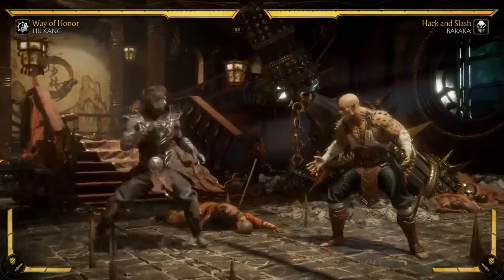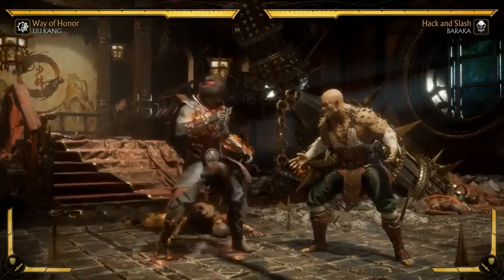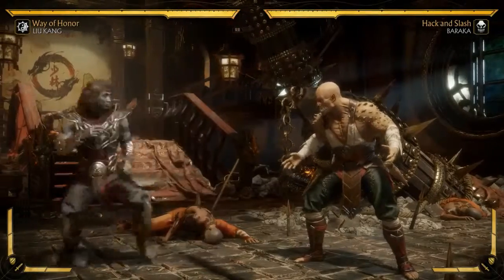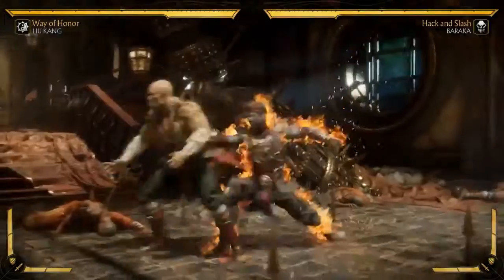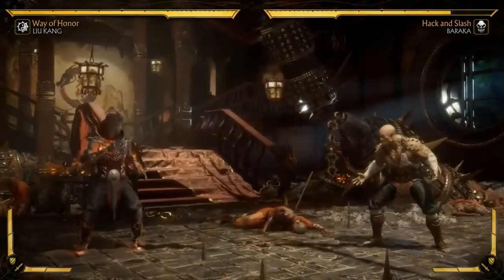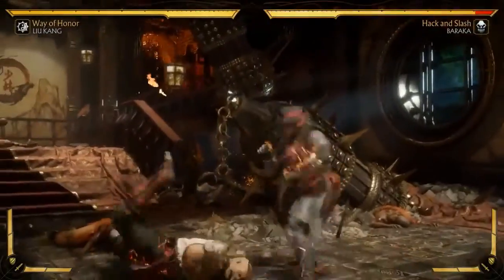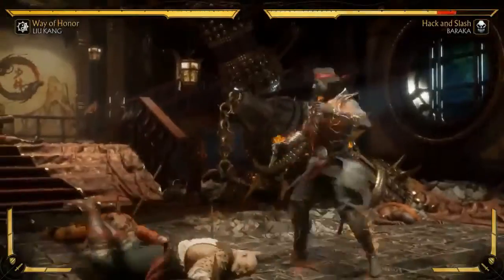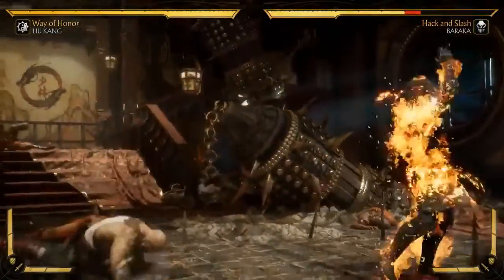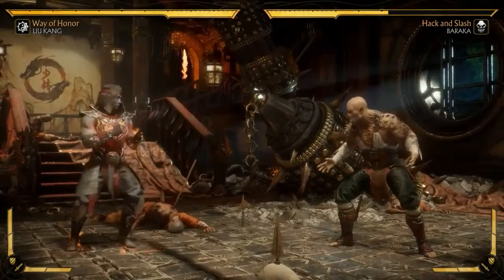The second thing I gave him in this loadout is his fire buff. You turn this on and it increases the damage for all of his attacks. And it sets up a second ability that I equipped, which is his teleport. This is a brand new move - he'll warp behind them, and it actually has different versions. For example, he can drop down with an overhead if you hold up.